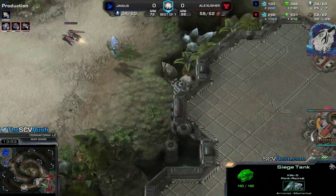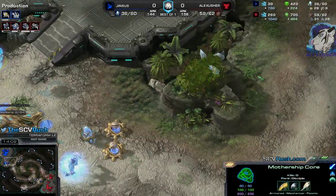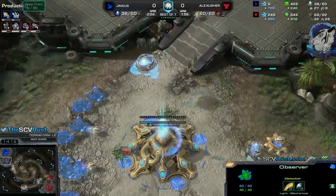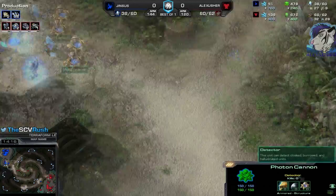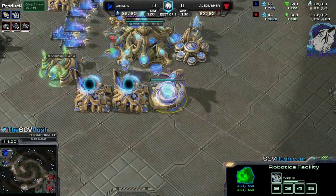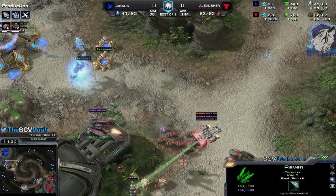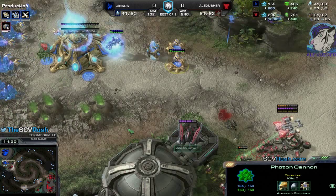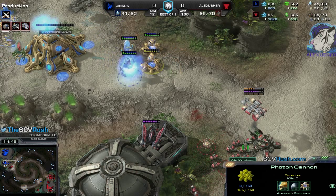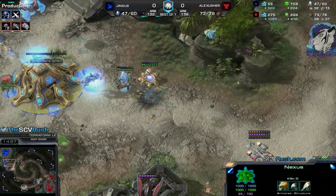It looks like I'm moving out. There's the raven — he sees it with the pylon so he should be prepared. Two cannons and one archon as well as the nexus cannon. Need to be careful not to lose the observer because the raven will be there for detection. The marines have no upgrades but there is one tank. War prism! Told you. Jin's eco is very low. Double cannons — I've got a medivac. Photon overcharge used. I need to kill those cannons first. Those cannons are just buying him a little bit of time.